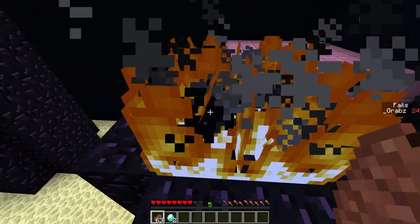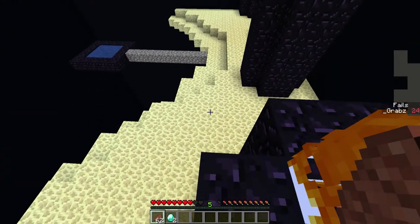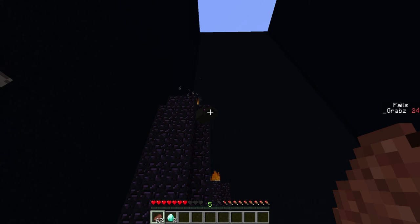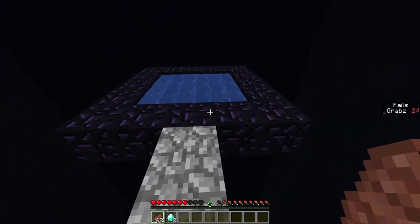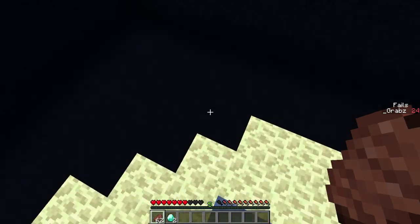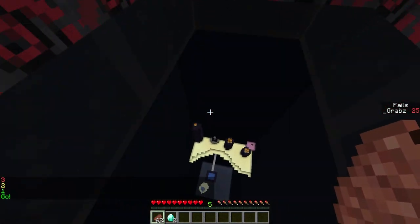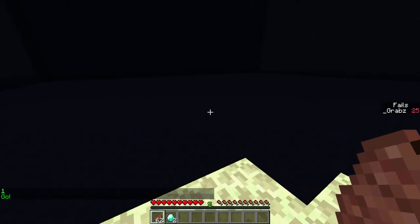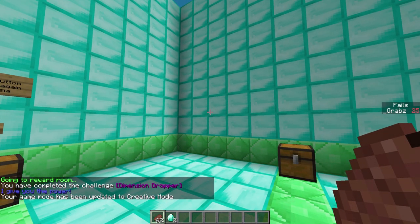Here we are again, back in Confusedville — population me. Is there anything? I have to put some pork — beef, whatever this is — in there. Maybe I'll just ask this fine gentleman who's wedged in this obelisk. Sir, have you seen the diamond? I need the diamond. Where art thou? Alright, you know what — I don't even like you, I don't want your stupid diamond. Let's go. Serves me right. Boom! I'm going for this. Is there anything down here? Looks desolate. Down we go. Whee! Boom — you have completed the challenge, Dimension Dropper!